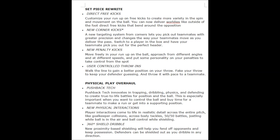So let's start off with the set piece rewrite. Direct freekicks: customize your run-up on freekicks to create more variety in the spin and movement on the ball. You can now deliver worldies like outside-of-the-foot direct freekicks bent around the opposition. New corner kicks: a new targeting system lets you pick out teammates with great positioning and changes the way your teammates move as you deliver the pass. Switch to a player in the box and have your teammate pick you out for the perfect header.